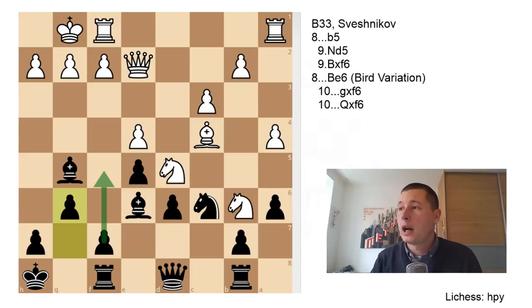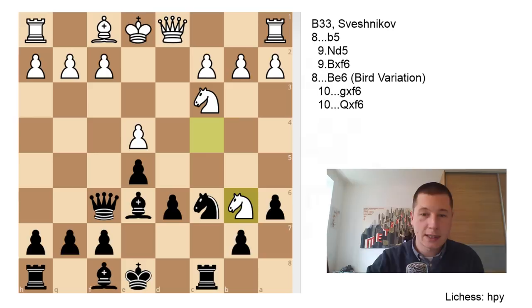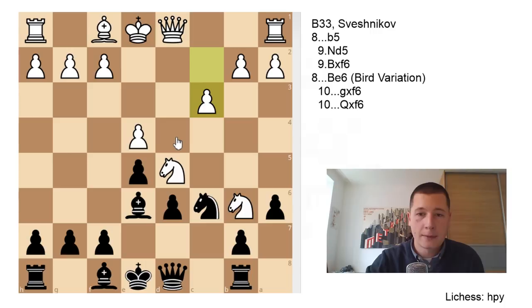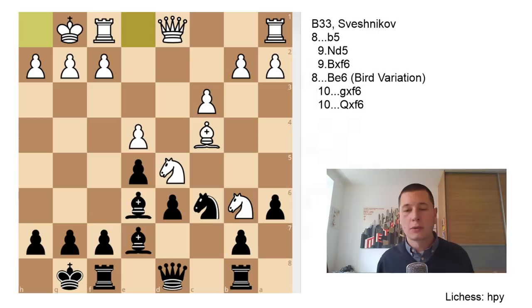I think the Sveshnikov is an opening which is really straightforward and easy to learn — much easier than, say, the Neidorf, because most lines are forcing. In this line with Qxf6, there aren't that many alternatives for either side. Nb6 is the best move to control d5, Rb8 defending your b7 pawn, Ncd5 — a very logical move — Qd8 because the queen was attacked, c3 not allowing the knight to enter, Be7 developing, Bc4 strengthening the grip on d5, castles. All the moves are logical, and even over the board if you didn't know the variation, you would probably find all of them. So the Sveshnikov is straightforward and easy to learn — that's why it's a valuable opening to have in your repertoire, because you could hardly get a worse position out of the opening even against a much stronger opponent.